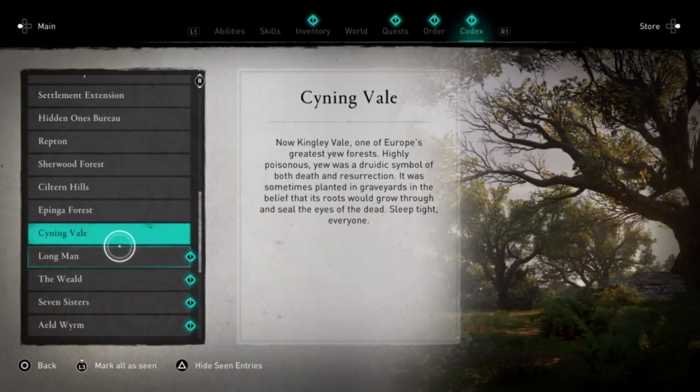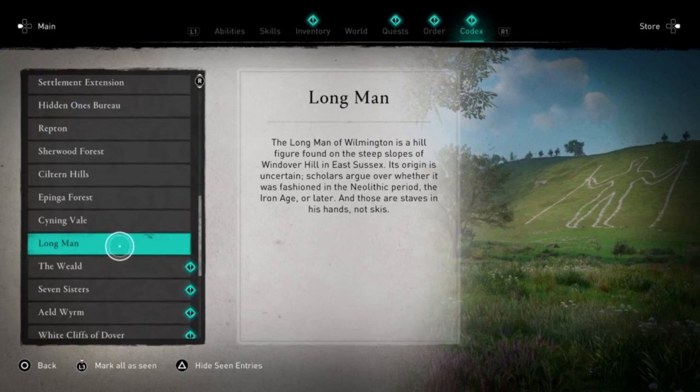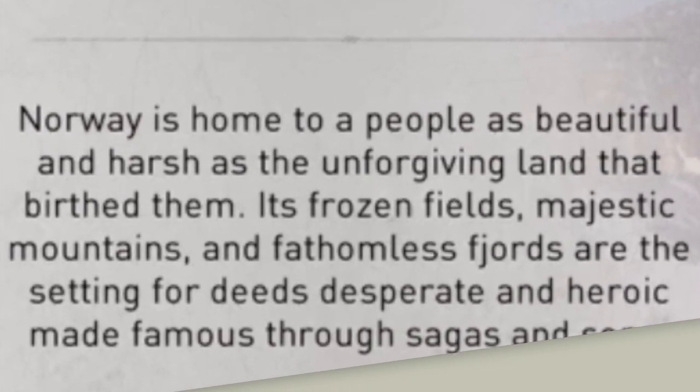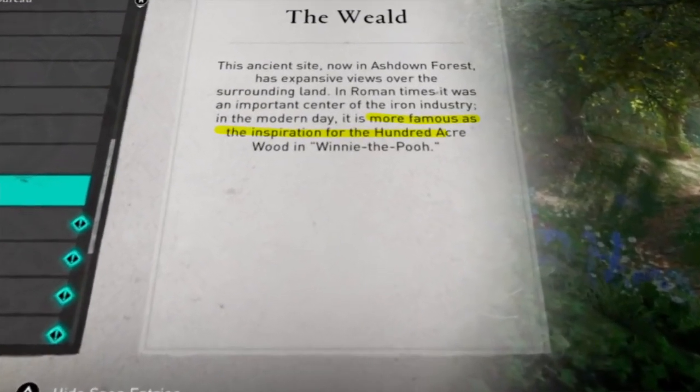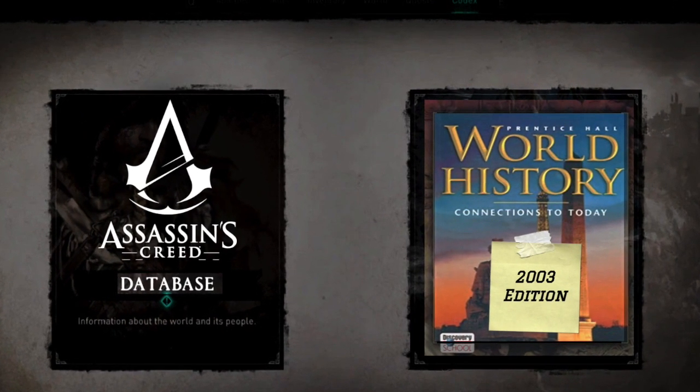Obviously, there's more information in Valhalla because the database covers well over 100 topics, but a good number of these don't really matter much. Like, yes, it's nice that they poetically summed up Norway's environment or tell you where Winnie the Pooh originated from, but we're looking for stuff that's a bit deeper than that.